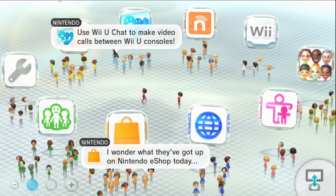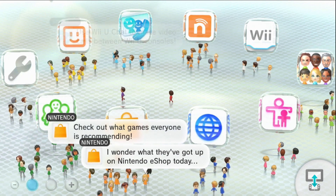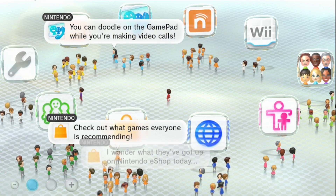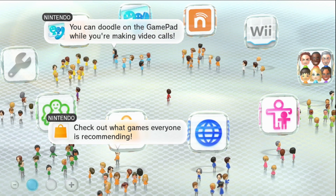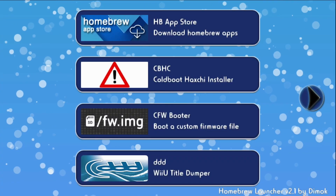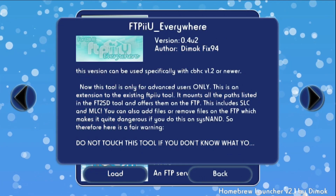We're back at the Wii U menu. Now what you have to do is go back to your Homebrew Launcher and then go to the FTPii Everywhere app. There we go — go to this app and load it up: FTPii Everywhere. I'll put that link in the description.